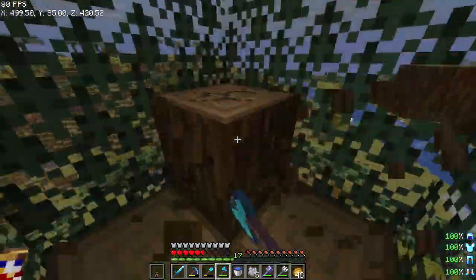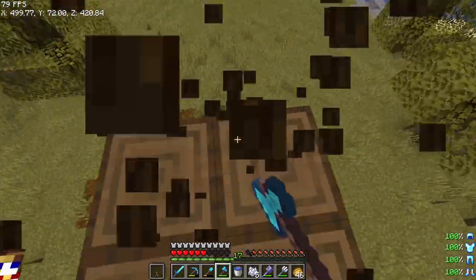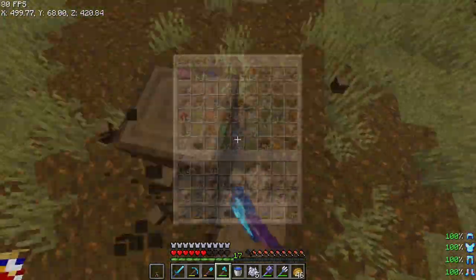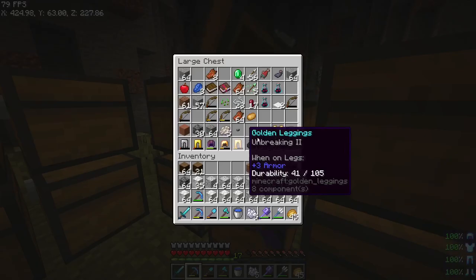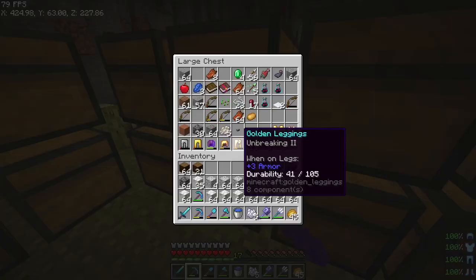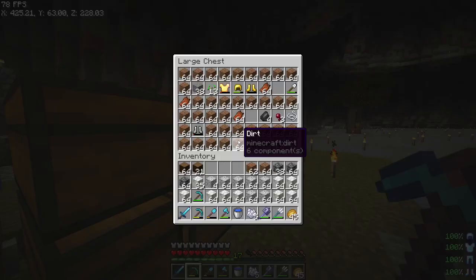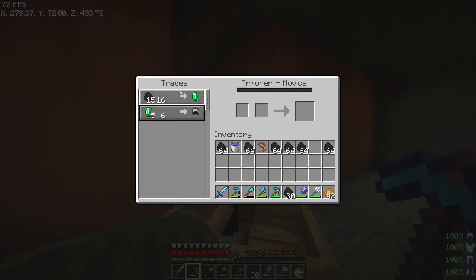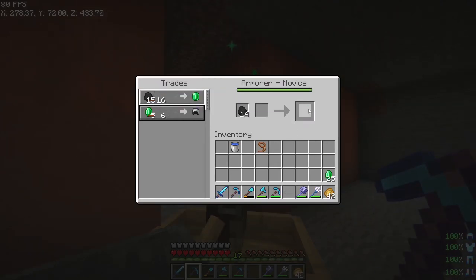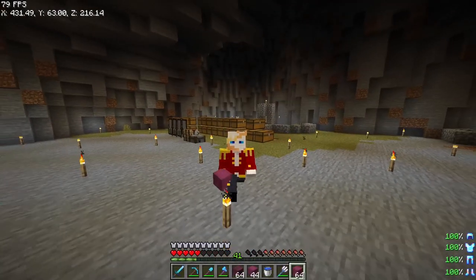We also need one more thing — just quartz. I don't really have a lot of emeralds to buy any quartz, so I think we can just get a villager that buys coal, give him all the coal we have, and get our quartz. There we go.